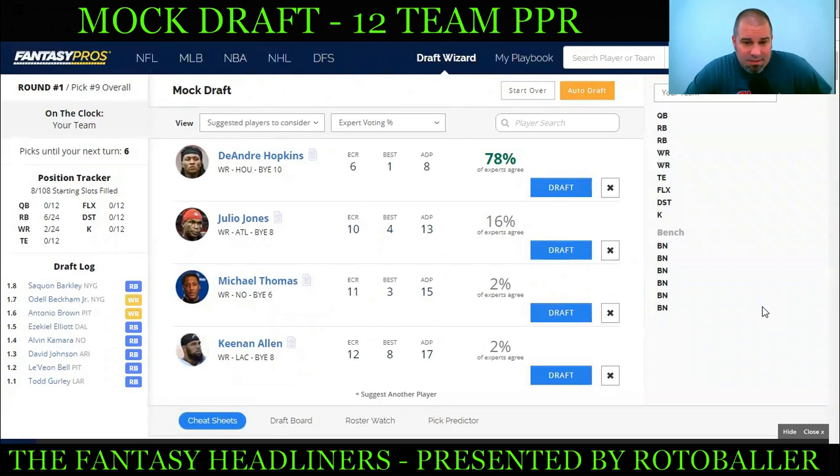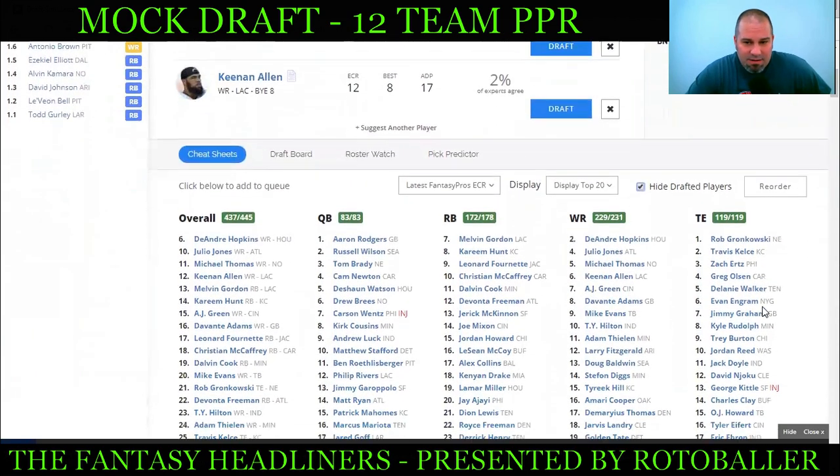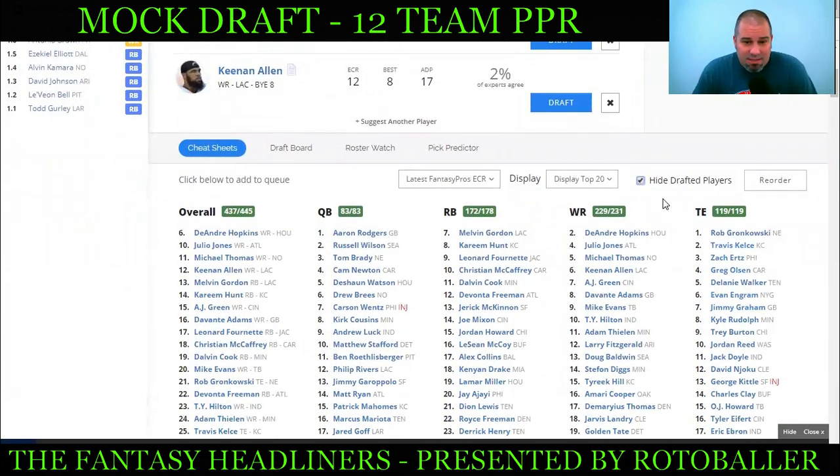I've said it to a lot of people this year — I don't care if it's PPR or standard, I'm shooting for as many running backs as I can get. Those of you who've drafted can see it: the running backs are just flying off the board. Based off ADP, there are around 25 running backs going in the first four rounds. It gets thin and it gets thin quick. So like usual, I'm looking for a running back right now.